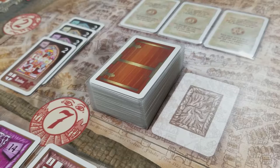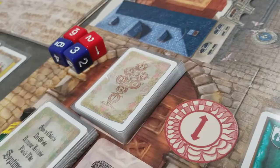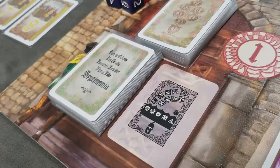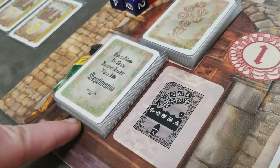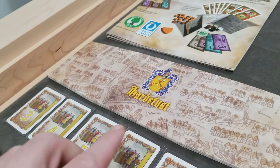Shuffle all of the relic cards and randomly deal 10 onto the board to start the game. Shuffle the deck of edict cards and deal three here — these represent laws that will be voted on. Finally, for board setup, shuffle your week cards and place the deck here.